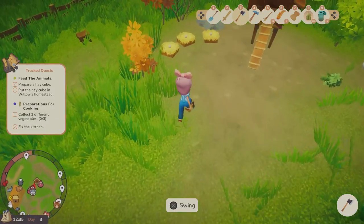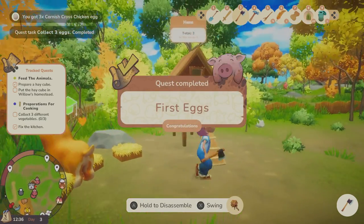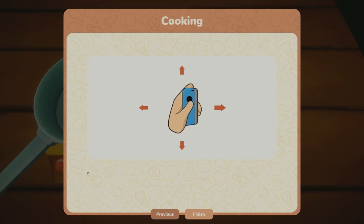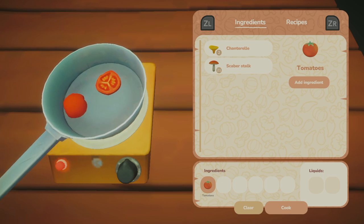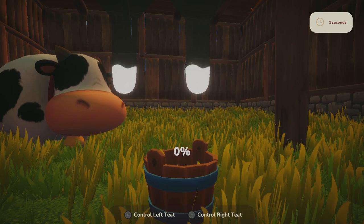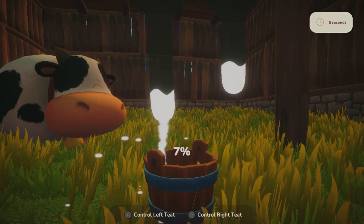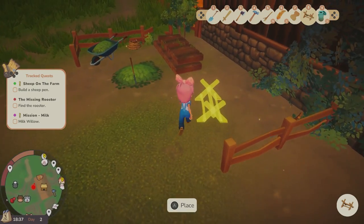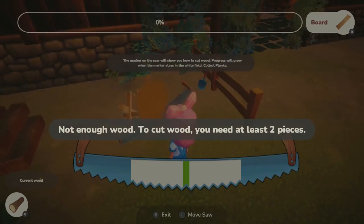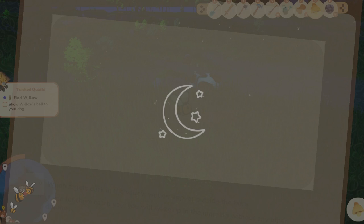Everdream Valley makes use of minigames which are pretty fun but also very janky at times. For example, this cooking minigame was very hard for me to enjoy since you have to get the arrow in the green space and that space is very tiny. Or if you want to milk a cow, you can use the Joy-Cons and motion controls to do so. There is a stamina meter but it wasn't that hard to enjoy lots of activities and run around without getting tired, though you do have to sleep at night otherwise the wolves will get to you.